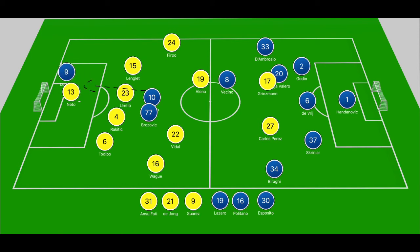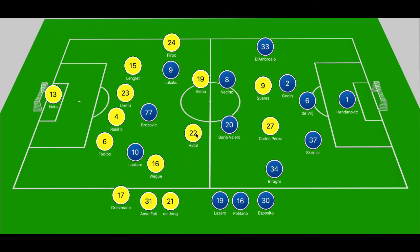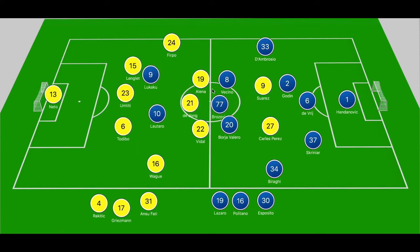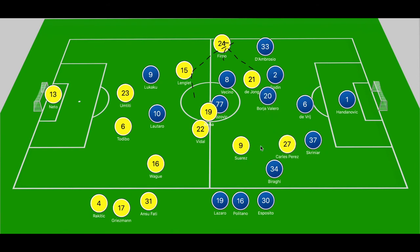Valverde made changes, bringing on Suarez and De Jong. Suarez struggled throughout — closed down by Godin at every opportunity. De Jong continued to control the game in the manner Rakitic had, though he offered more attacking verve going forward. In one play, closed by Brozovic, he slides to Langley, who is closed by Vecino and slides to Firpo ahead of D'Ambrosio. De Jong runs off Brozovic to receive a square pass from Firpo, skips past Godin, and plays across Valero into the path of Suarez, who couldn't control it. Vidal got onto it but side-footed his effort inches wide.